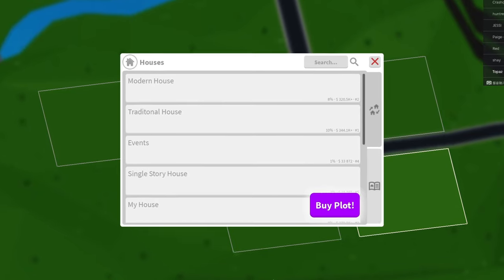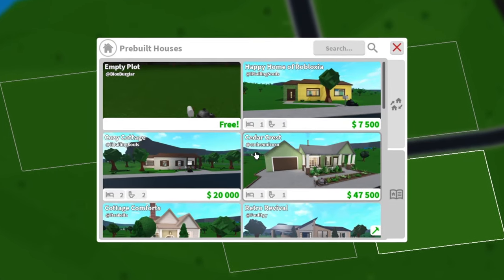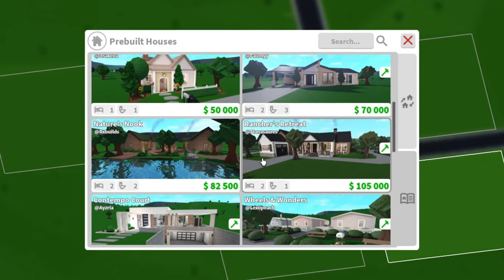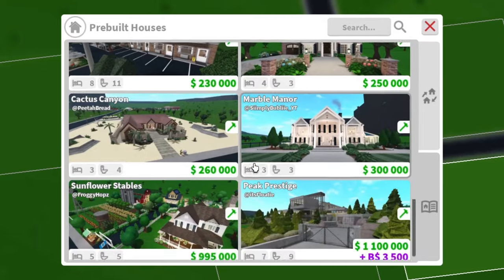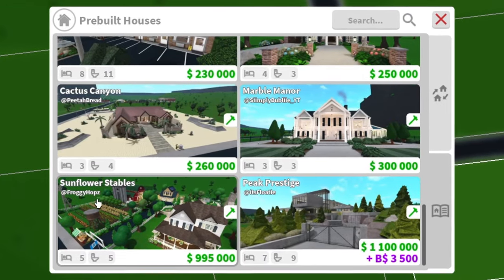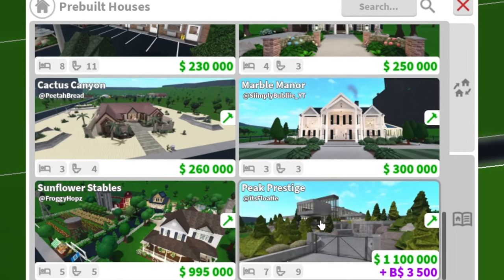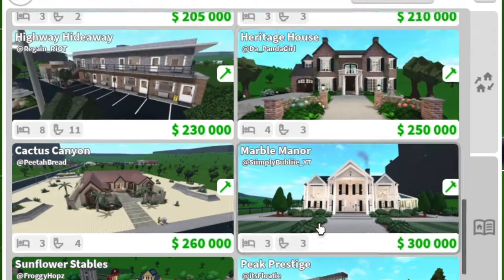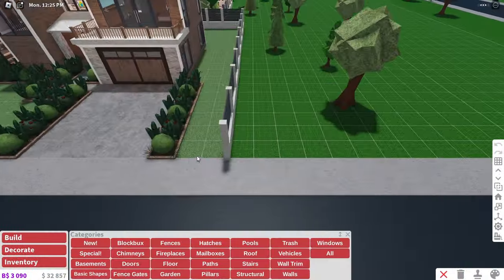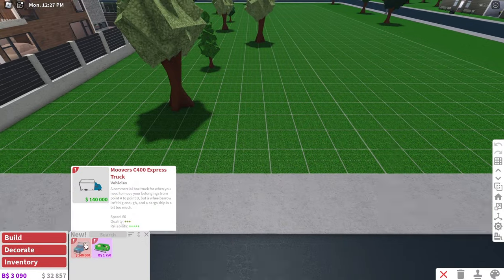If we go reclaim our plot and check the catalog, let's see what's new. It looks like we have a new Peak Prestige by Floaty and Sunflower Stables by Frog Yops — I'm assuming those are the two new pre-builds. Looking in build mode, there's nothing new there except the vehicles.